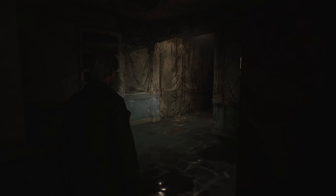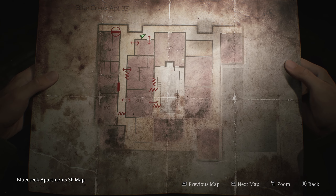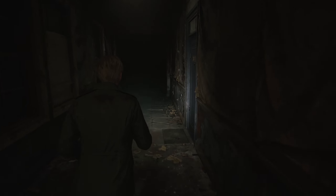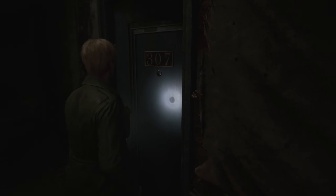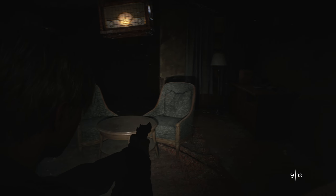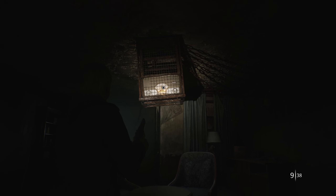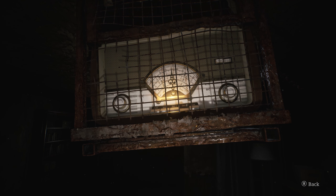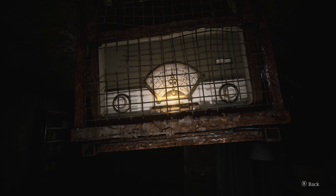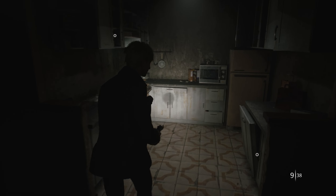Which door requires the key? Okay — 306 does require a key, which I will find eventually. Why is this thing hanging on the ceiling? Can I interact with it? I can! My controller is vibrating, which is making this even scarier.